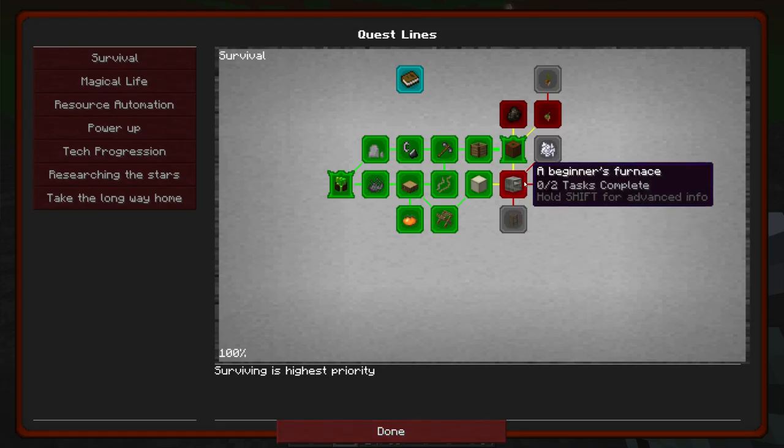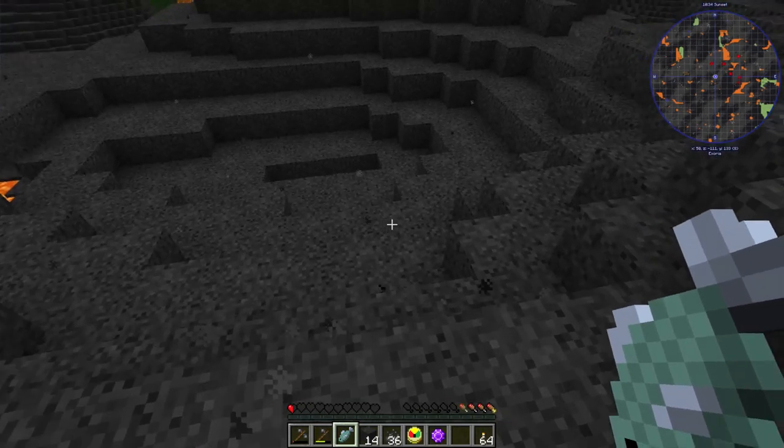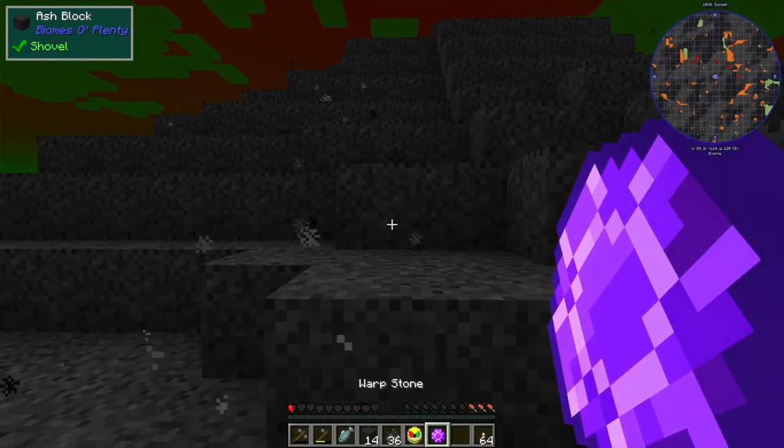Next task is the beginner's furnace. We need some cobblestone and then we can build a furnace. I'll head back and let's see if we can do it like this through the portal - that makes a nice shortcut.